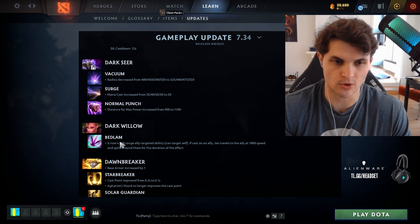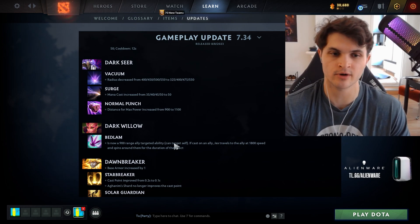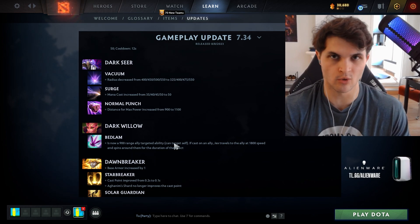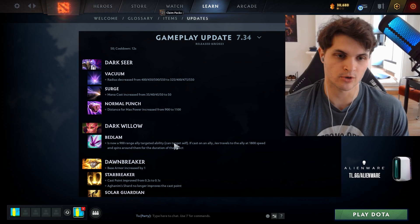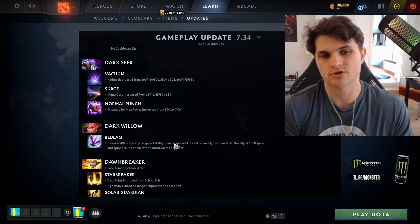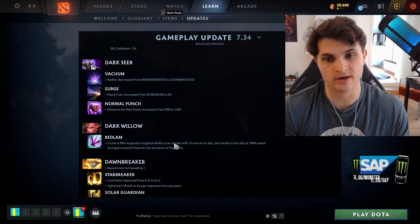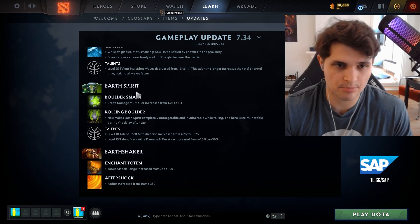Dark Willow's ultimate can now be cast on an ally to do the same thing from 900 range. This solves the core problem that Willow wants to be a backline support but her ult required her to be in the fray to deal damage. Now you can clearly stay backline and not jeopardize your own position.